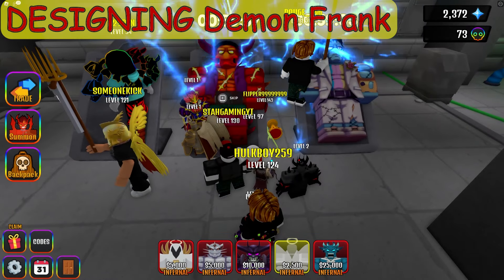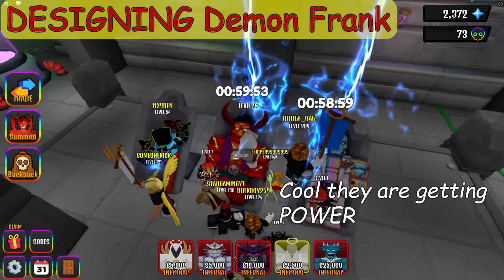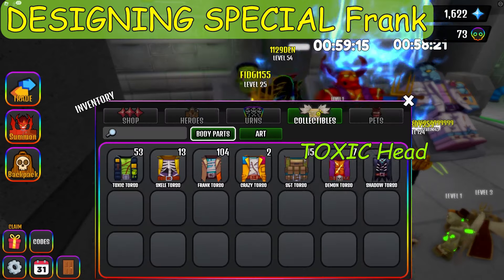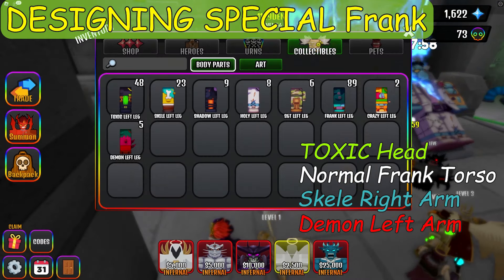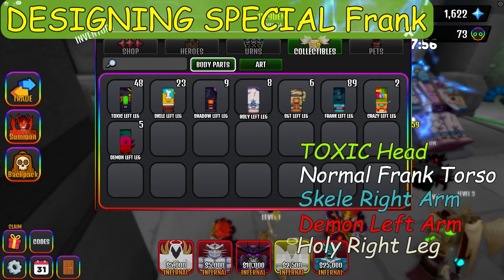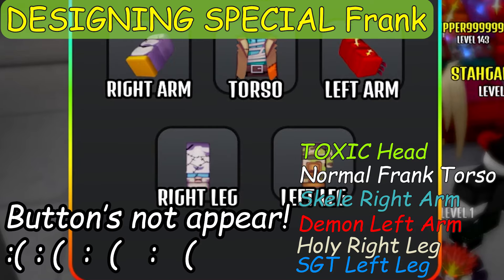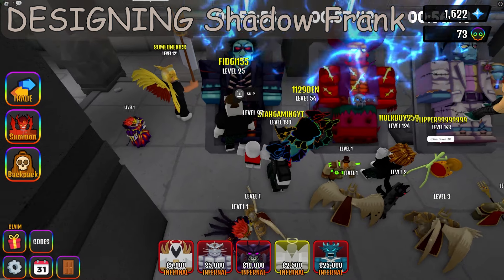Next, let's try making a demon Franken. Still excited to see Franken come out if I wait. How about making a special Franken this time? Toxic head, normal Franken torso, skill right arm, demon left arm — that would make an amazing Franken. Right leg is holy, left leg is SGT. Why isn't the begin button appearing? No way, did mixing too much not work? Alright, let's go for a shadow Franken then.